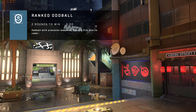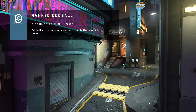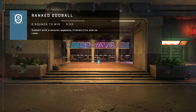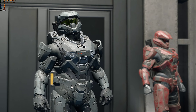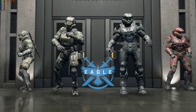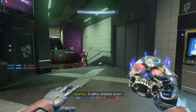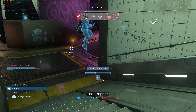Oddball. Round one. Ball incoming — grab the skull and hold on tight. Shields are down. Prying from our cold, dead hands. Ball dropped, the enemy has the ball. Ball dropped, we have the ball.